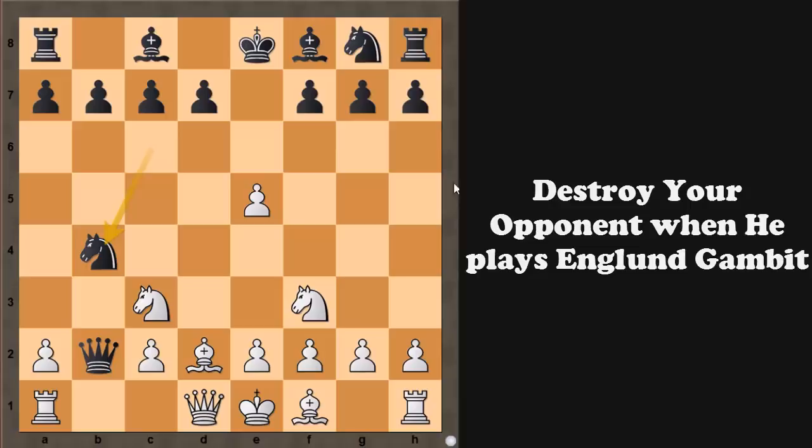With knight to b4, black is threatening knight captures c2, and we would have to sacrifice our queen — that is the only option to stop the check. So this is a dangerous threat. But friends, we can play knight to d4 very calmly, protecting the c2 square. Now we are threatening rook to b1 and then knight to b5 followed by knight captures c7, winning the rook on a8. Say black plays queen to a3, then we play knight to b5 attacking the queen and also the c7 square, so queen to a5 — and it seems black can defend everything. But this knight is pinned.